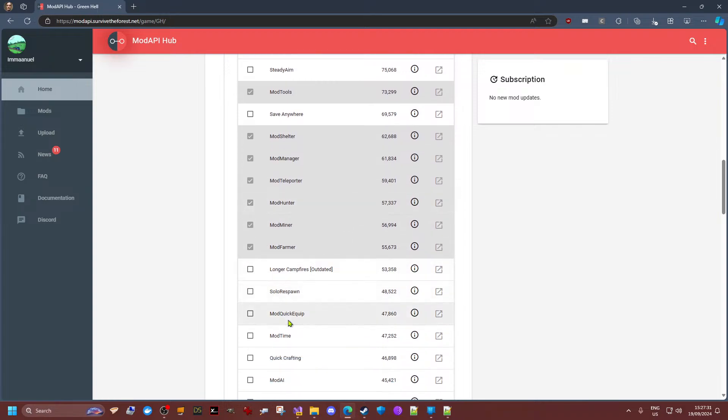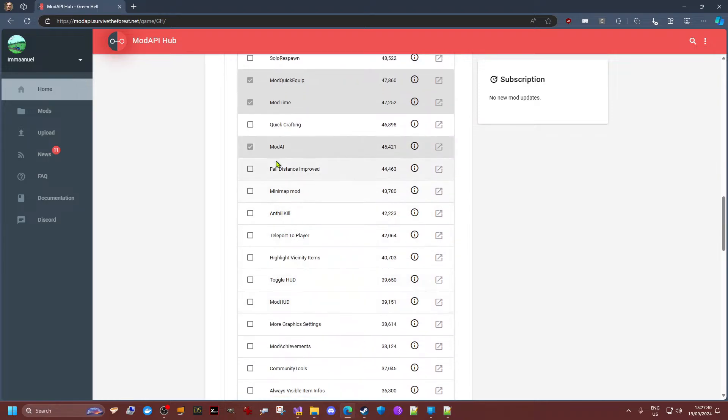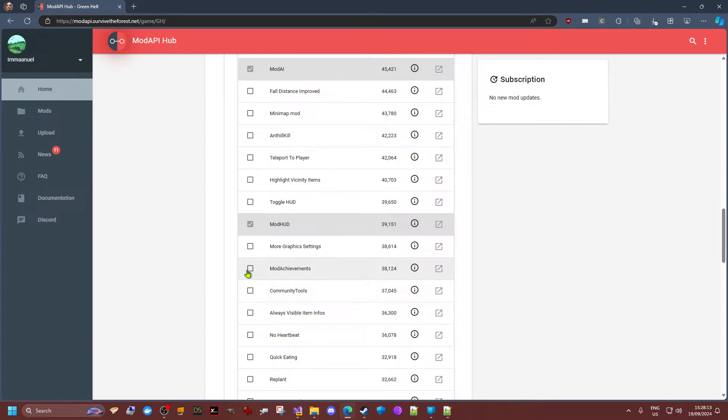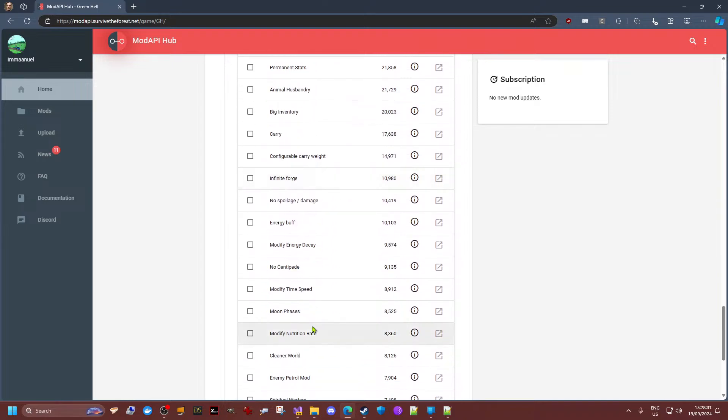Anyway, mod farmer — we'll see. Mod time, mod AI — I'll just open them up and see if anything goes wrong, since there are a couple of mods with many features. This is clearly just what you would all have available at this moment through the hub. Mod achievements, yeah — and community tools, which has a special name; it was my first mod, give me a break. I think I have them all now.